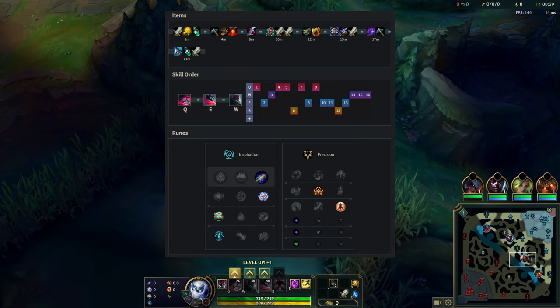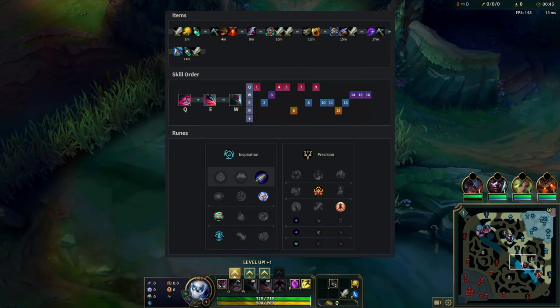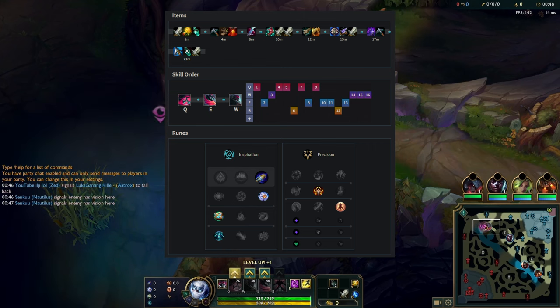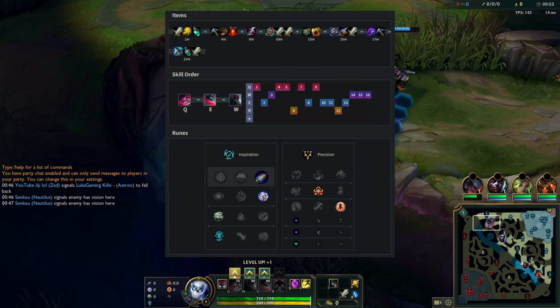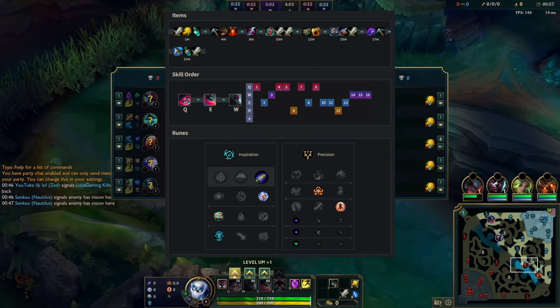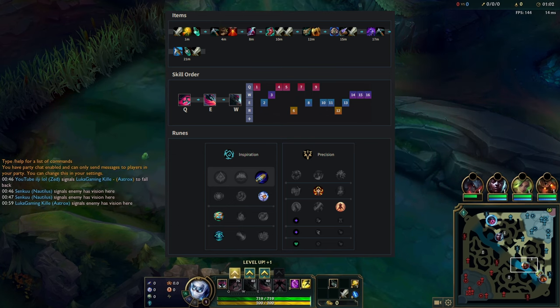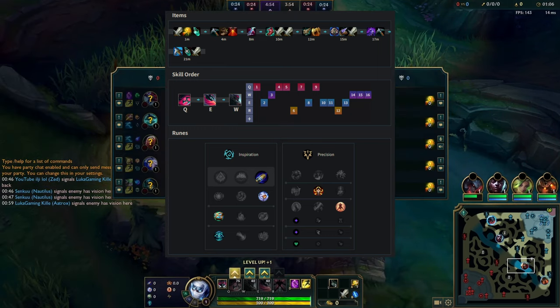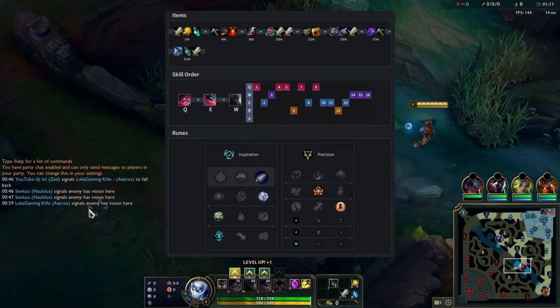I think Sorcery secondary might be better than Precision now because Cut Down was enough, but I was trying Last Stand here. Another thing is that First Strike kind of counters Phase Rush — it's like a poke rune versus an all-in rune. You can proc First Strike and then just run away, whereas if you try to all-in with Conqueror or Electrocute, Phase Rush will allow him to escape. We take TP and Flash because TP is very good and Flash is always good.